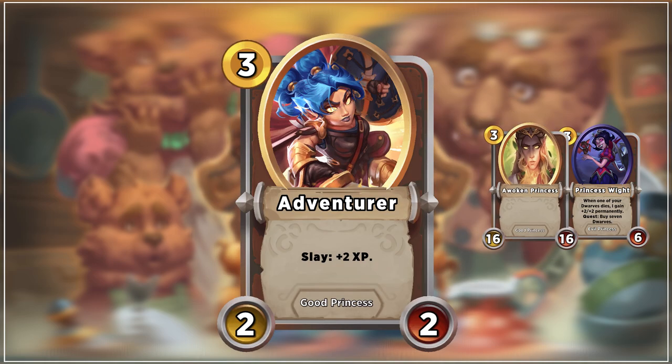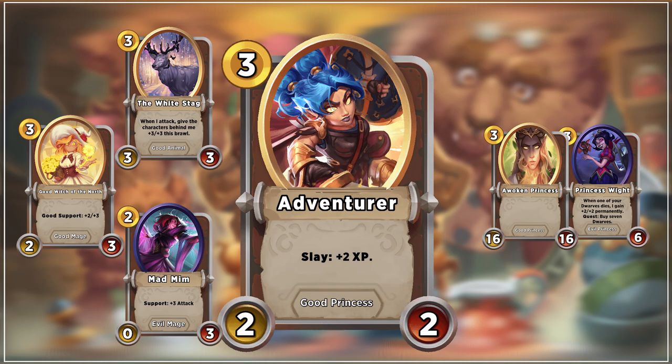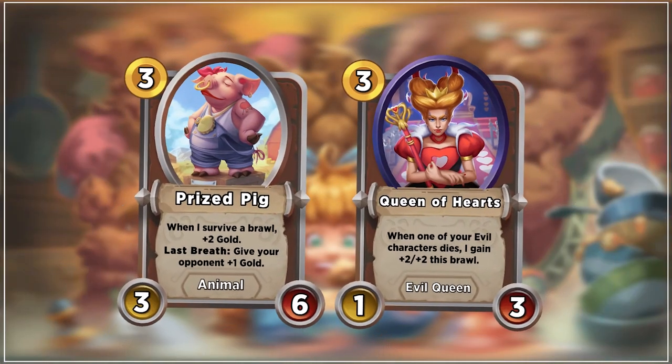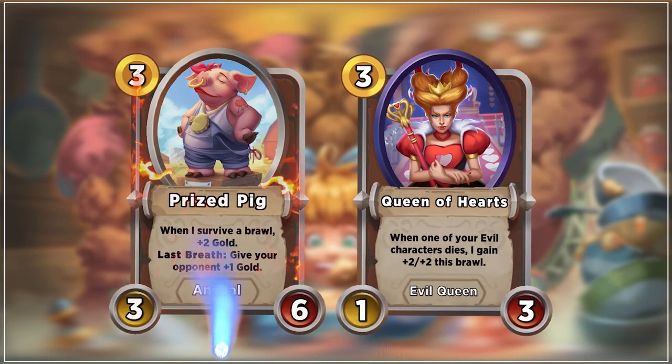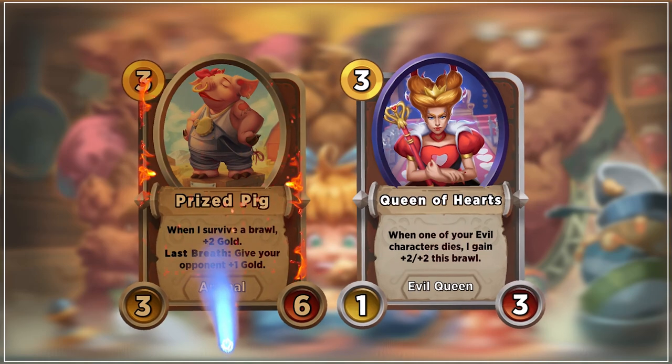Adventurer allows you to power level but requires some setup and involves some risk. Queen of Hearts can also be a fine target at this level — Knighthood at your own risk of cooking up a generous BBQ for your opponents.